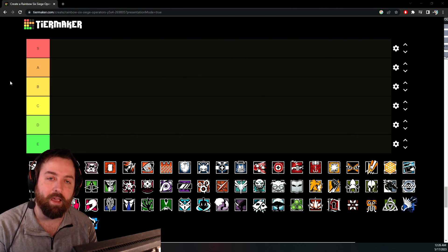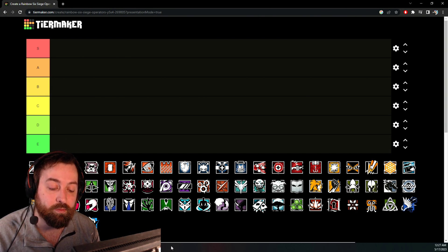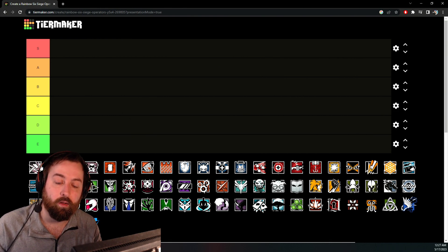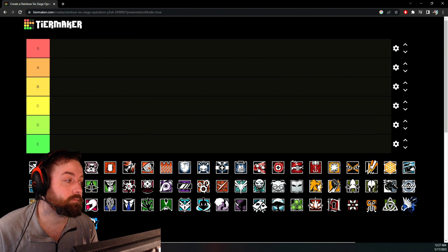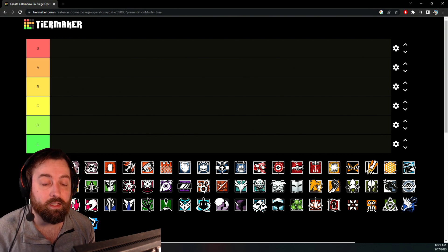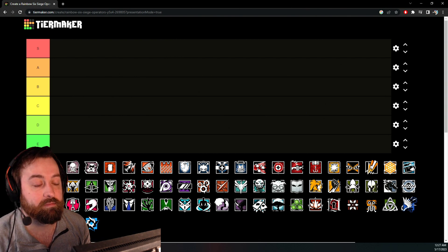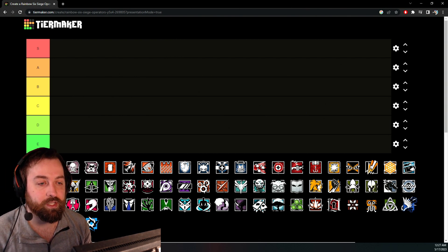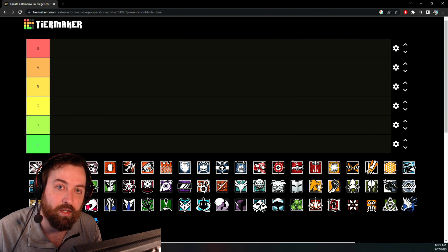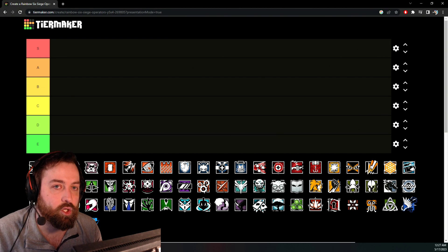We're going to go through all the changes in the game. First, we'll start off with the new operator. It's not going to be on the list, but I'm going to place a spot there for now and show you guys where he would be. The new op, Fenrir, is two-speed, very mobile. He has five of his little traps that shoot out gas. You can activate three at a time. If a hacker destroys one with a Twitch drone or shoots it when it's active, you will not get that active slot back — so you could potentially have two dead abilities that cannot be activated.